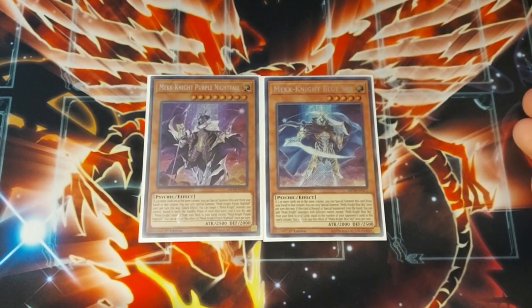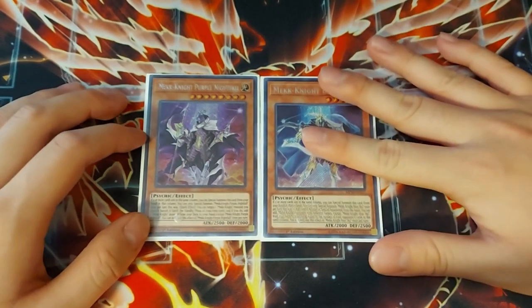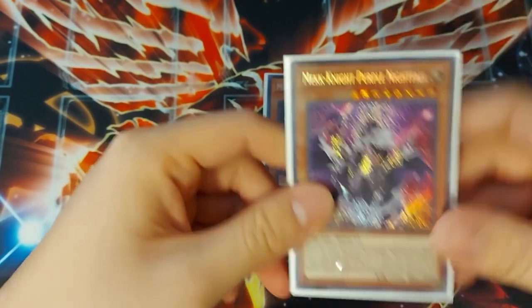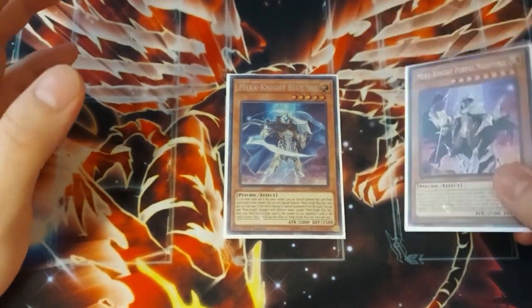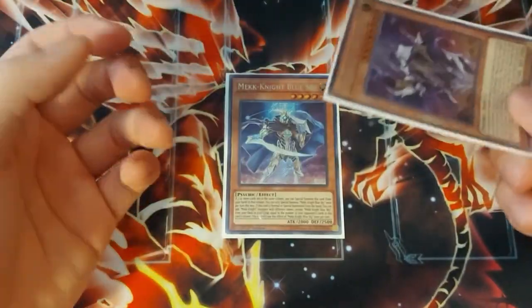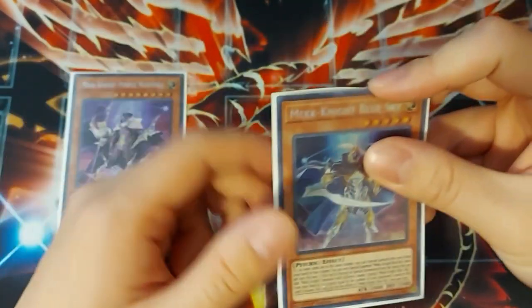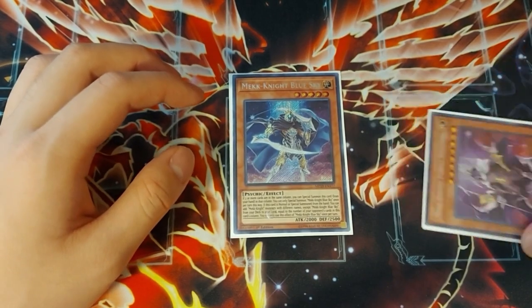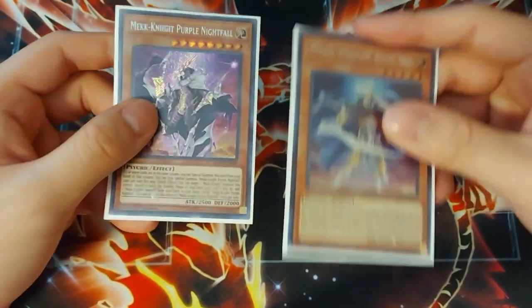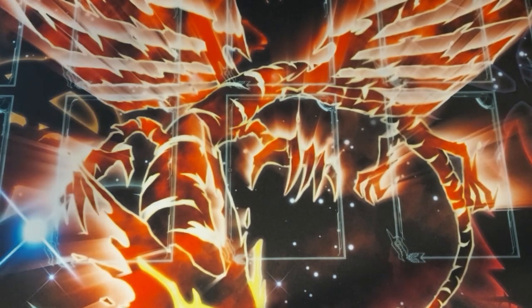When Blue Sky is summoned, you get to add Mech Knight monsters with different names — except itself — from your deck to your hand based on the number of cards in the column that belong to your opponent. So if your opponent has one card there, you special summon Blue Sky and add another Mech Knight. Essentially, you turn one Nightfall into a Blue Sky, and Blue Sky grabs you another Mech Knight — so you're already plus one, and Purple Nightfall is coming back next standby phase. Purple Nightfall is definitely a three-of, and Blue Sky is usually a two-of.